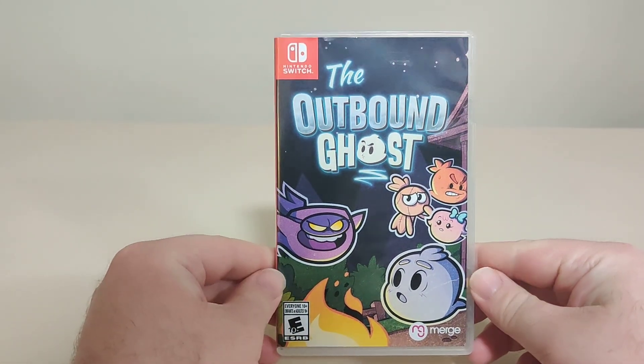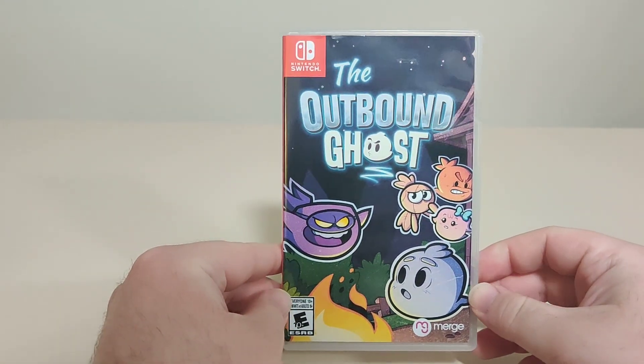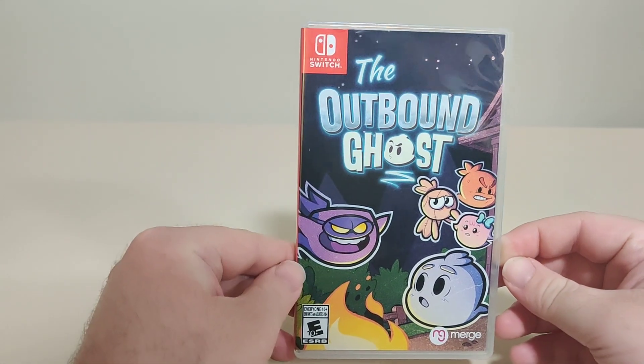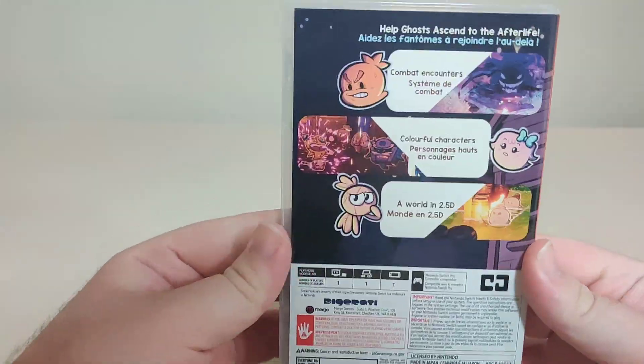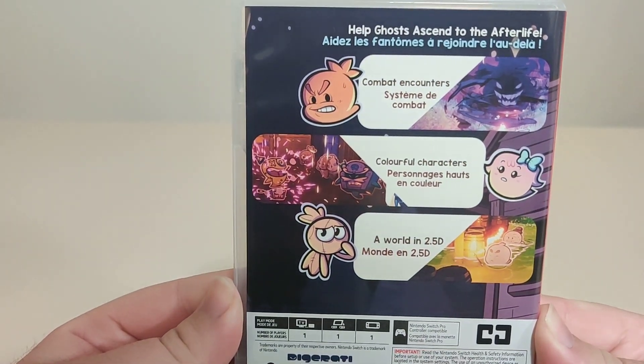The Outbound Ghost does look like a great game. I would love to try it if they do give a proper release on the Switch at some point with a different publisher, but for now we have this. So we have the front, we have the spine, and we have the back — 'help ghost ascend to the afterlife,' combat encounters, colorful characters, a world in 2.5D.